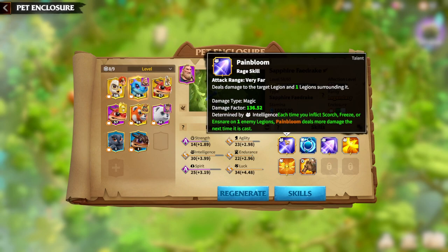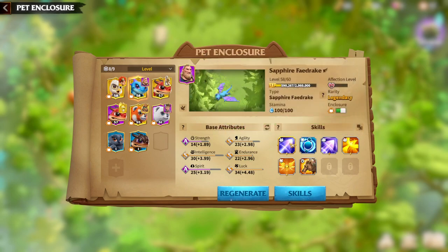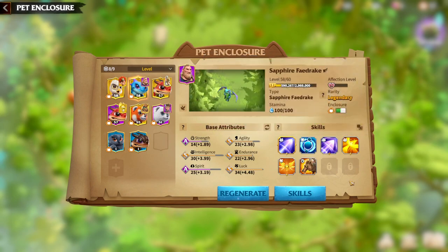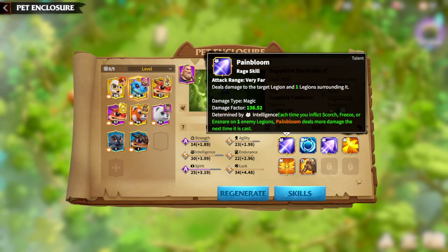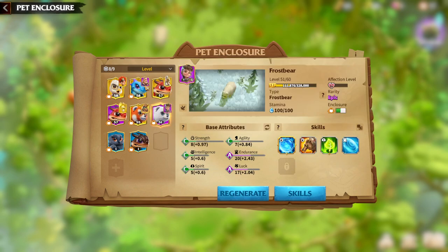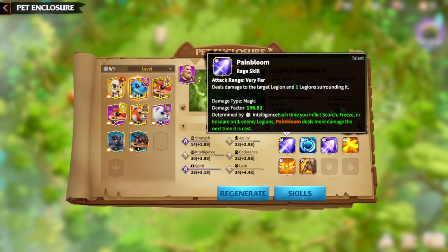Regarding skills, the main skill of the Sapphire Fair Drake is Pain Bloom — basically a magic damage skill determined by intelligence. The higher your intelligence, the higher the damage factor Pain Bloom will have. A new addition to the warped system is that you can now get one-star skills on warpeds. My advice would be to get the main skill to at least one star — that star gives a lot to the skill — before building out the warped in general.